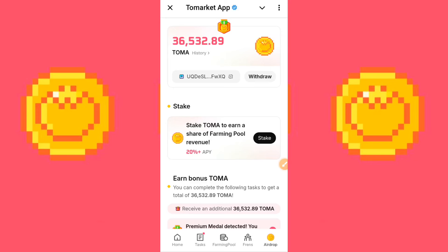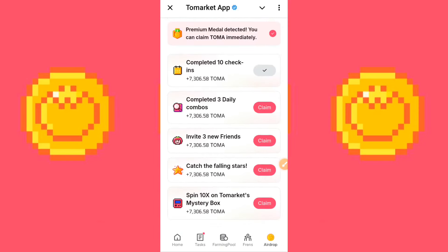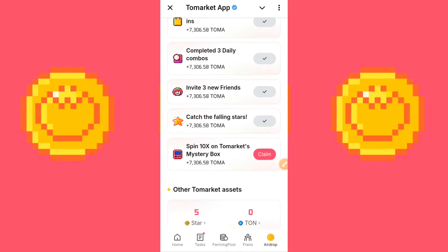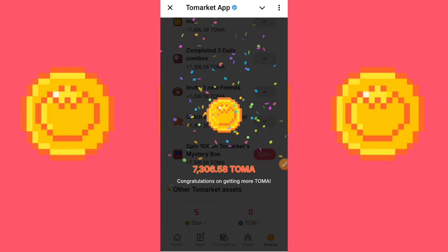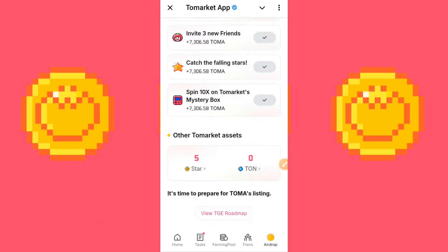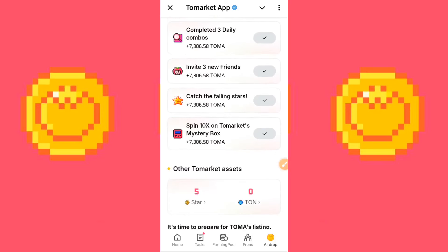Click Start. This shows the extra bonus given to premium medal subscribers. The tasks include completing 10 check-ins, inviting 3 people, completing 3 combos in a day, catching the falling star by buying 10 stars for 0.1 TON, and spinning the 10x To Market mystery box — each one gives an additional reward. I claimed everything because I participated in all tasks. Scrolling up, the total To Market tokens I have is now 73,000 — that's my total allocation including the premium medal and all bonuses.